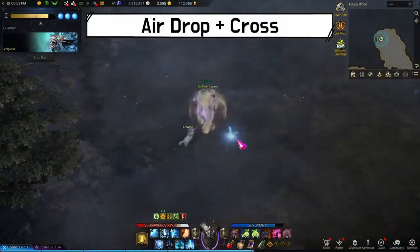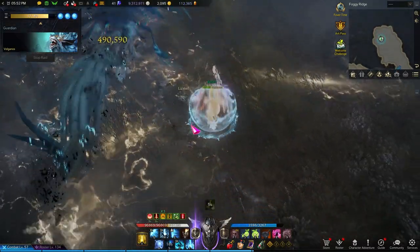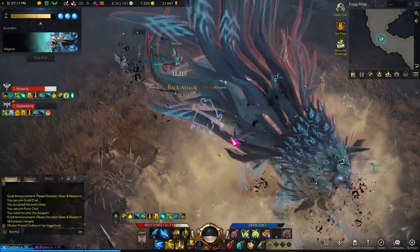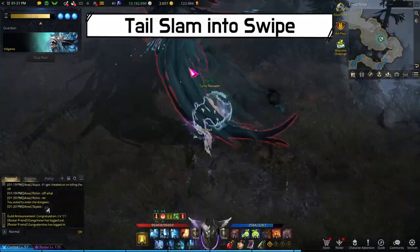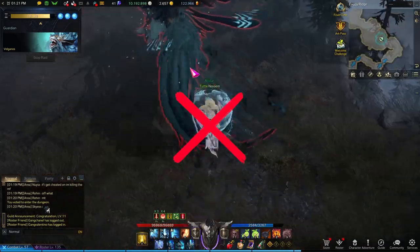Valganos jumps really high and will come back down showing a yellow circle. After he falls, he draws a cross and will damage you if you are near that cross after a second. After you run away from the yellow circle, watch out for the cross first before going in to deal damage. Valganos also slams his tail then swipes it across — just try to avoid being behind him when he does this.